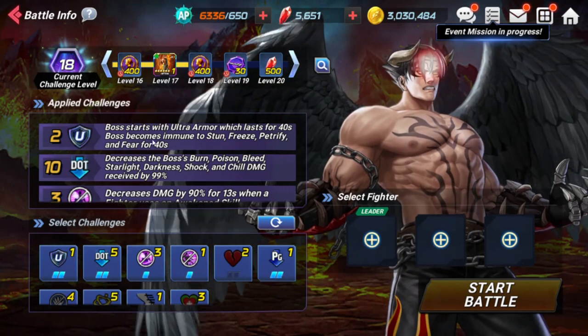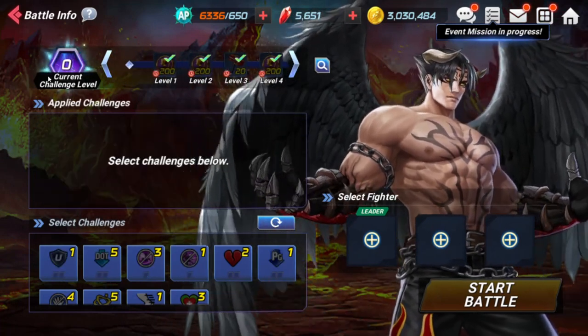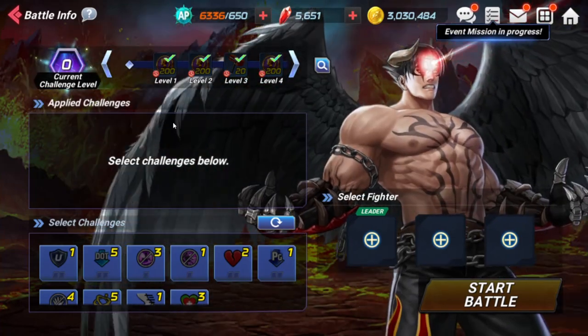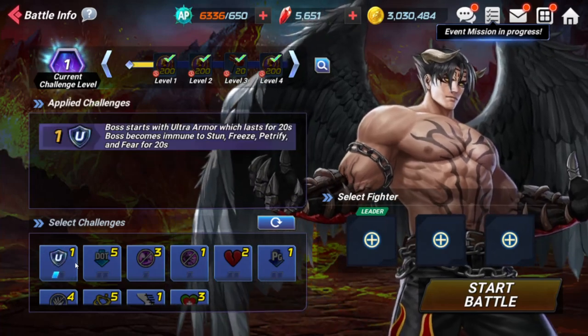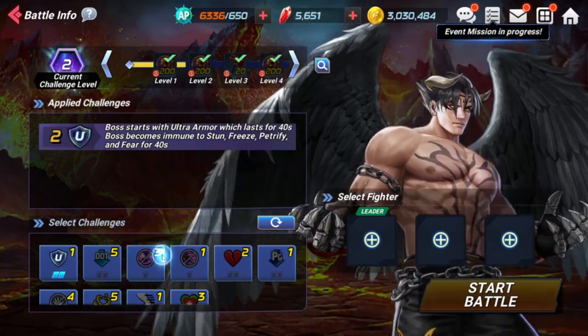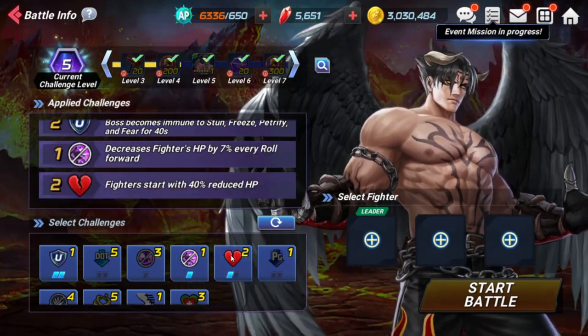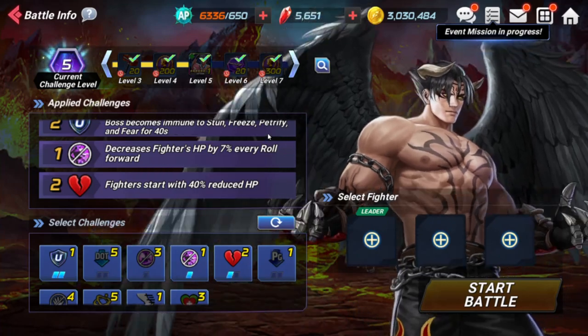How you do this event is — I'm going to refresh this real quick. Right now the current challenge level is zero for them because we have no challenges selected. But once we start selecting challenges, the level goes up. So what you want to do is select a challenge that you think you can defeat with your selected fighters, and then you want to defeat it.